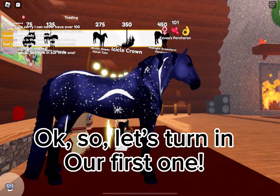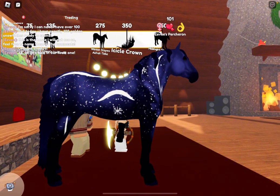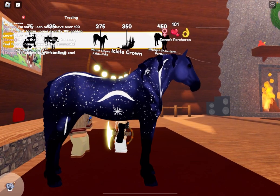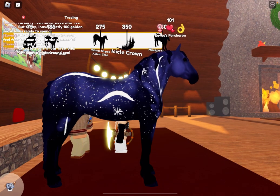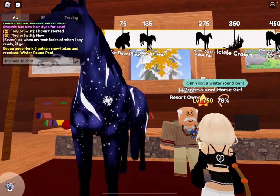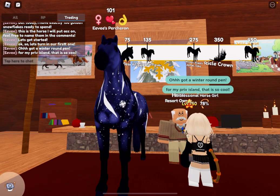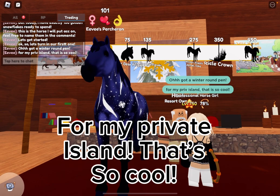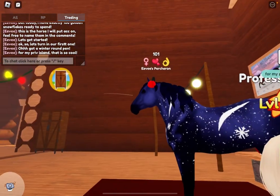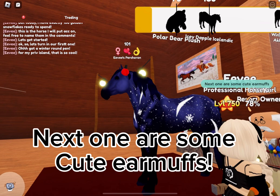Let's turn in our first one. I got a winter round pen for my private island — that's so cool. Next one are some cute earmuffs.